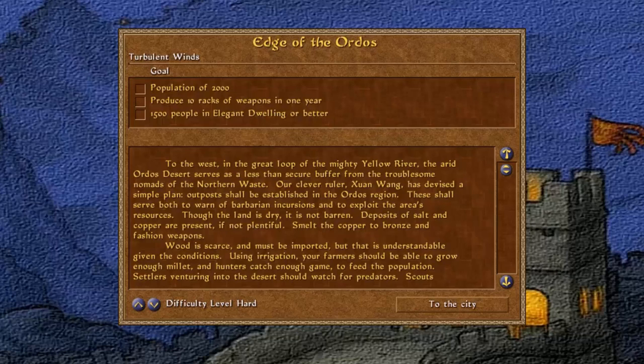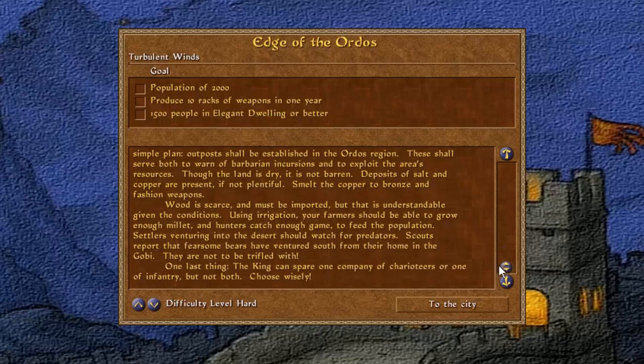Settlers venturing into the desert should watch for predators. Scouts report that fearsome bears have ventured south from their home in the Gobi — they are not to be trifled with. One last thing: the king can spare one company of charioteers or one of infantry, but not both. Choose wisely.